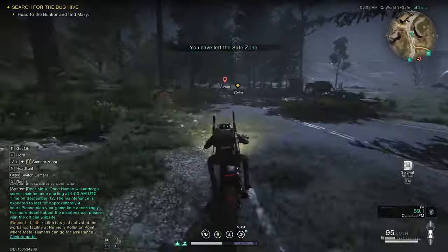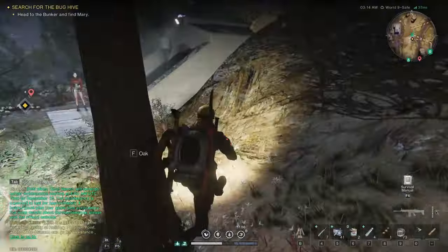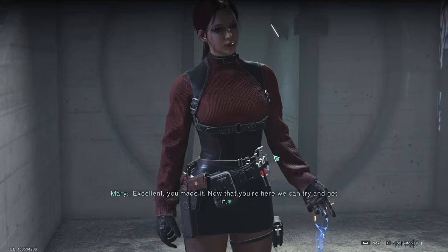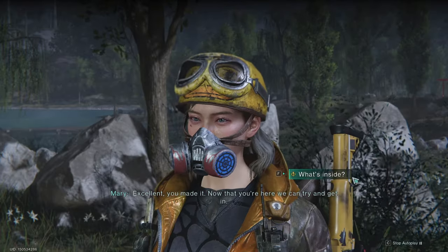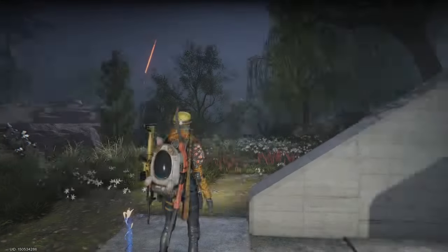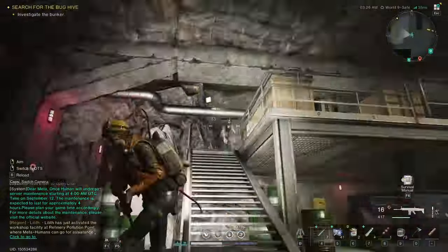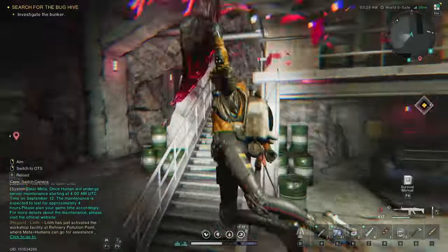Now let's get back to our walkthrough. We left off after talking with Mary, so let's go meet her where she indicated and find out what awaits us. This place is so hard to find. Excellent — you made it. Now that you're here we can try and get in. And here is the first page of our field guide, titled 'Monitoring Station.'